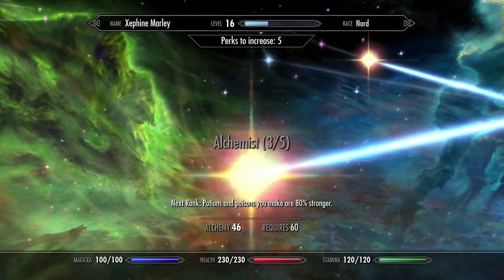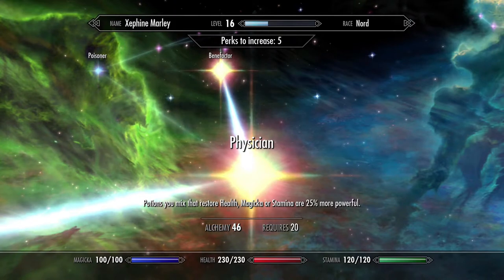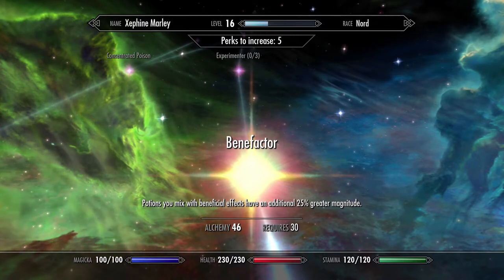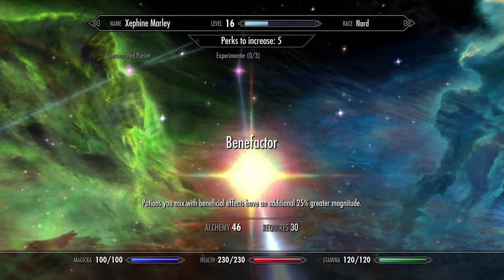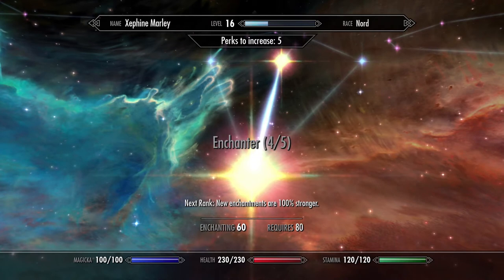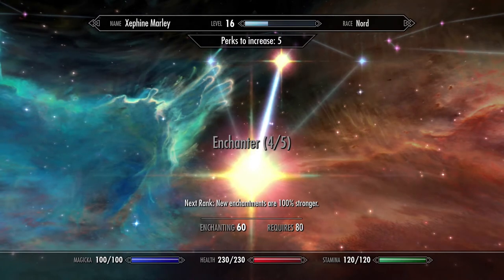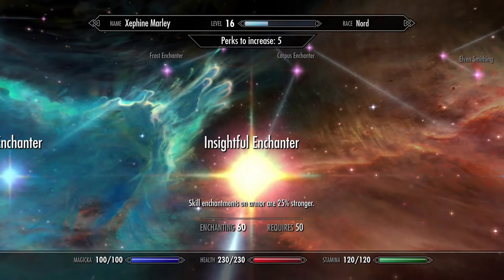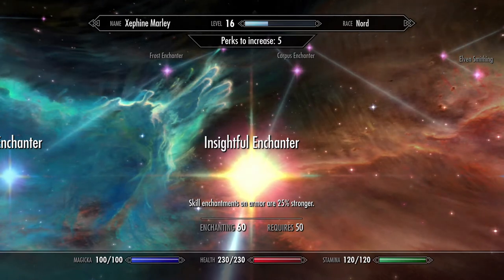Let's go over some perks. In your Alchemy tree, increase Alchemist to rank 3 — you need your Alchemy level to be at least 40. Then you're going to need one point in Physician, and last, one point in Benefactor. Benefactor is the most important because it stacks on your initial Alchemy and gives you a 25% greater magnitude. For your Enchanting tree, your Enchanter should be at least level 60 so you can put 4 points into the Enchanter perk, giving you an 80% increase on enchanting your items. Then put a point in Insightful Enchanter, which increases skills on your armor by 25% and stacks with the initial perk.